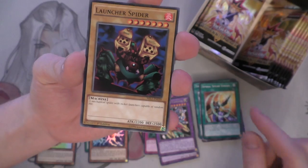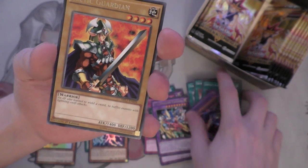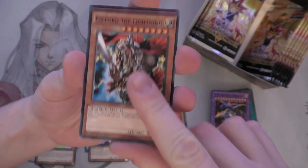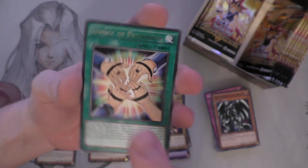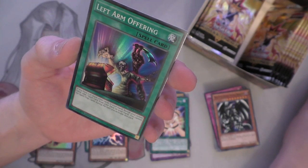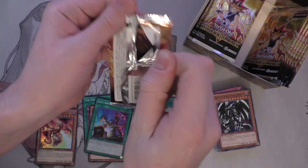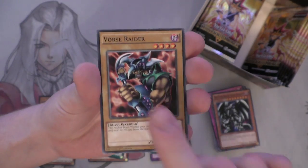Spiral Spear Strike - that was an ultimate rare back in the day. Launch a Spider. Contract with Dark Master Zork. Five Headed Dragon. And Celtic Guardian - this is the artwork that I love. And the same with Obnoxious Celtic Guard, I really love the artwork on that one too. And Left Arm Offering - cool card as well. If you have two or more other cards in your hand, banish your entire hand, then add one spell card from your deck to your hand. Good technique to use with things like Shaddoll Falco, because there are different ways to abuse the banishing mechanic.